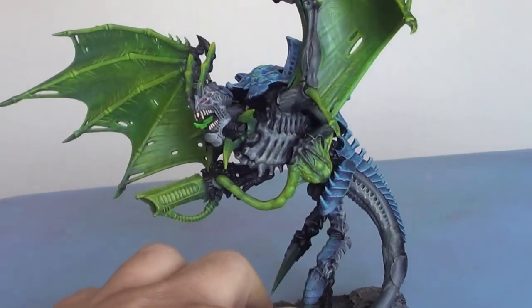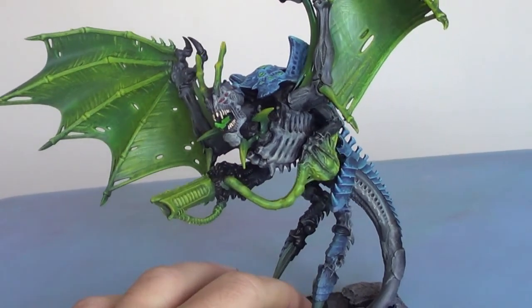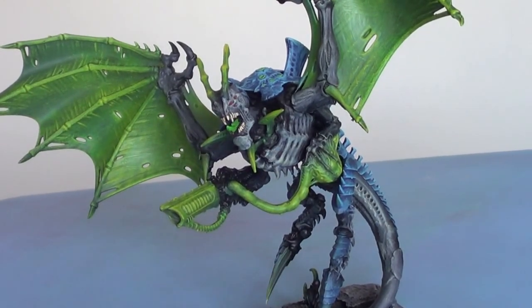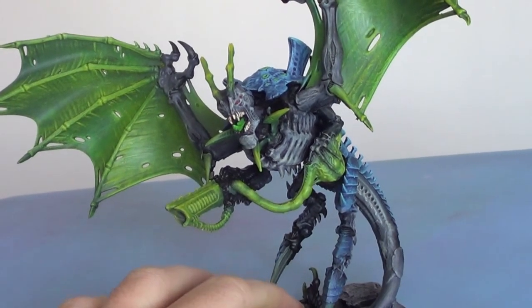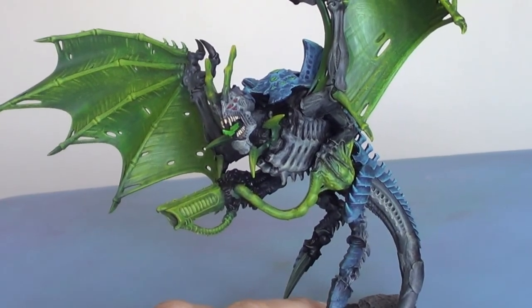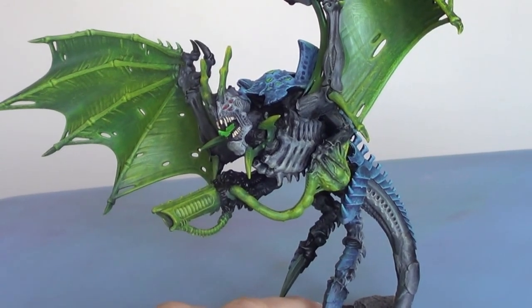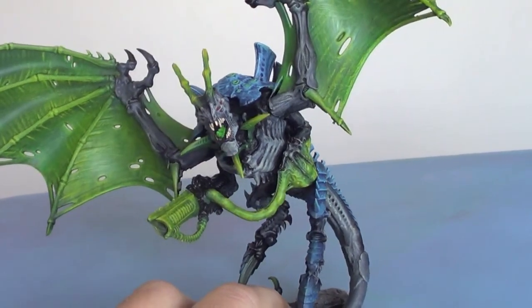At the moment the list I'm running — which I'll do another video on another time — I'm running two of these with two flying Hive Tyrants and four monstrous creatures. Flying monstrous creatures is a challenge for most armies to take out, but because they really complement each other as well, it really works well. These aren't synapse creatures, so you need your synapse on them. To have a Hive Tyrant that's going to keep up the speed of the Harpy is fantastic and will really really help.